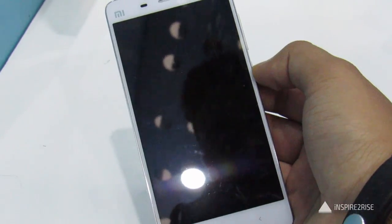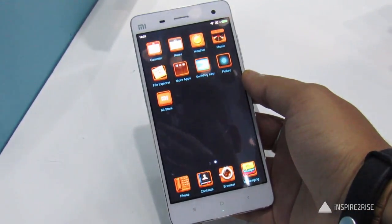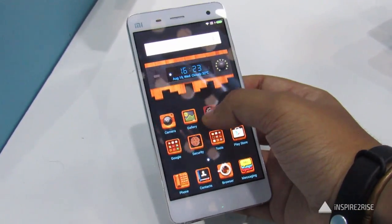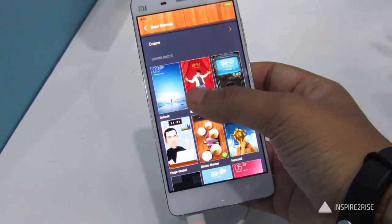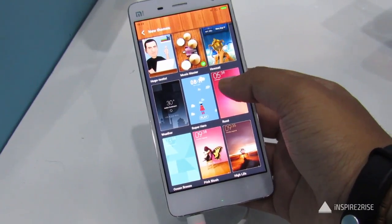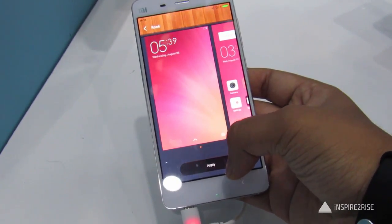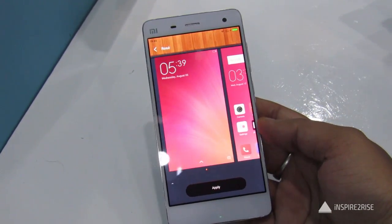You can mute your notifications in MIUI 7. There is auto Do Not Disturb for Mi Band users for when they sleep. The phone also comes with a data saver mode powered by Opera software. It also has a smart SMS filter which allows you to segregate messages based on which service provider sent those messages and where they came from.